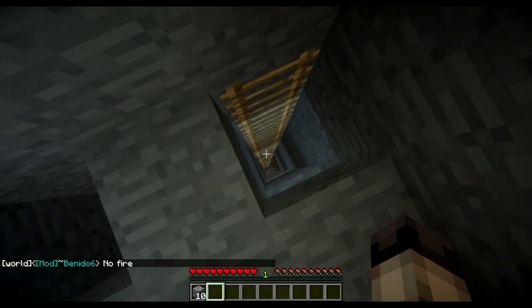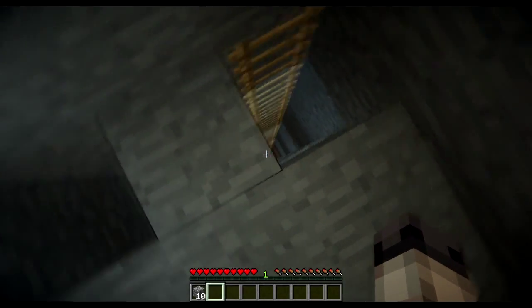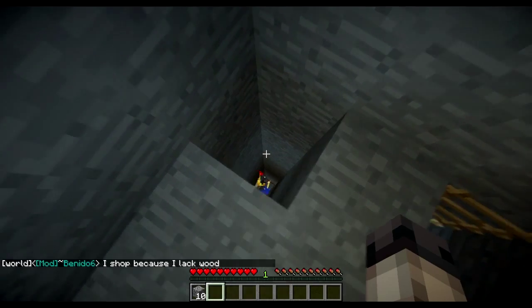So this is our actual trap here — the trap is on this side, and the ladder is for coming back up. Some people may actually take the ladder down, and that isn't a problem because there's nothing down there and they'll eventually come back up. But if you take the water break, it'll kill them and you'll get their stuff.